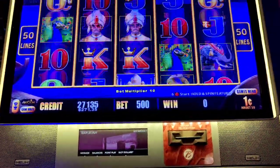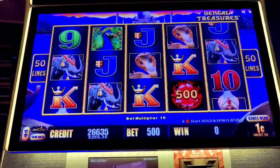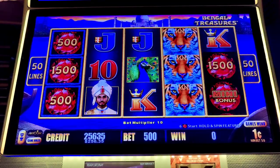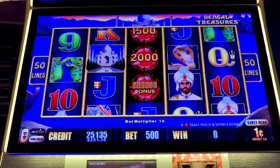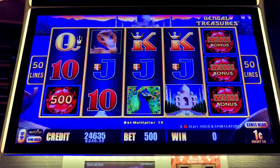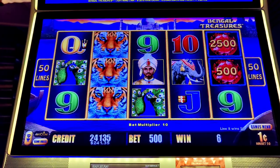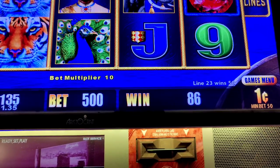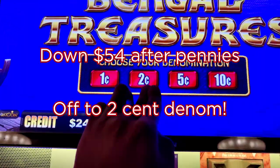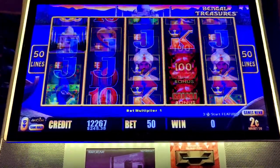$5.00. Still looking for that first bonus — now would be a good time for it. Triple mini — isn't that good? Yes. All right, two cents. So after one cent, we're down to $54 or so, no bonuses yet.